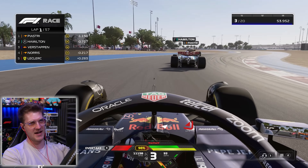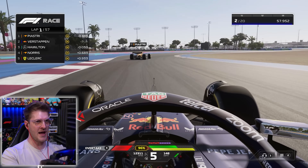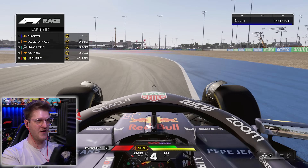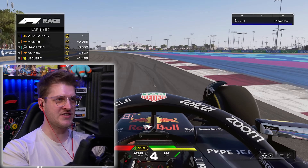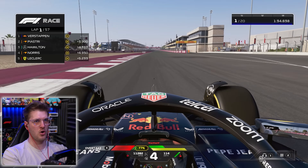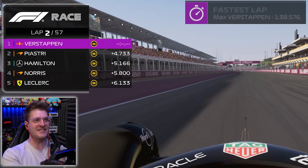Right around the outside of these guys, and then we get the inside for this next corner on Hamilton. Yes! Piastri — where are you going to go? We're going to go right around the outside of him. And that is Max Verstappen Simulator over. Whoa, whoa, whoa — that was a big moment. That's not going to help in our challenge, but we still gain time.